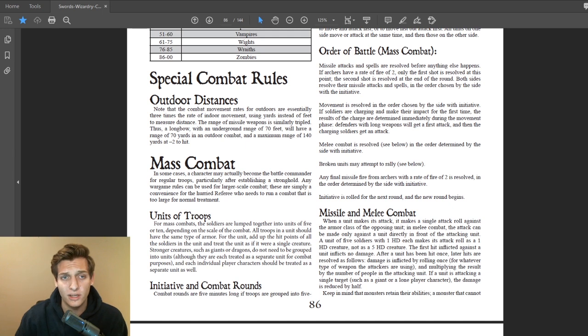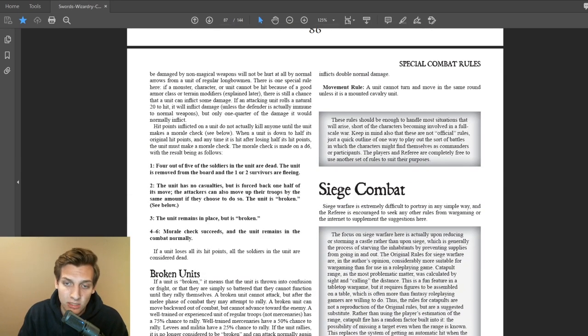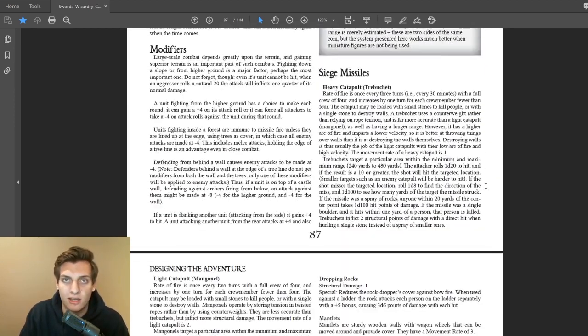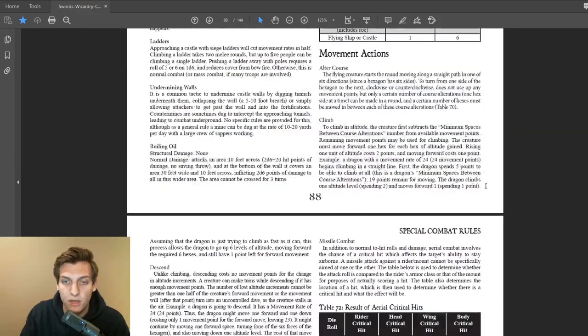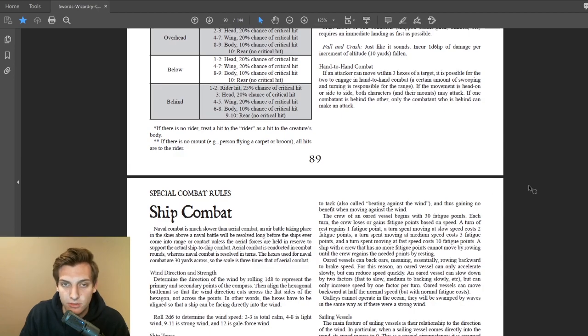We're talking about special combat rules today. This is going to cover mass combat — basically like war, if you are playing a war campaign with two armies clashing. We're obviously not going to roll individually for each person. Then we have siege combat with war machines, catapults, trebuchets. There's aerial combat, and then there's ship combat — basically naval battles.